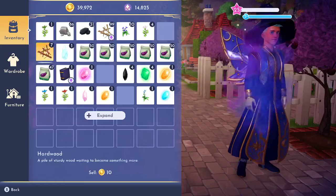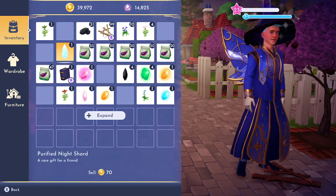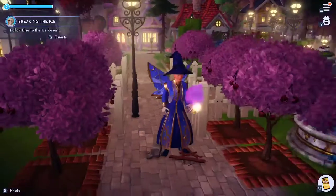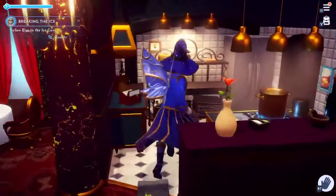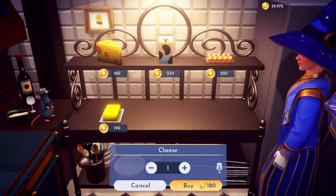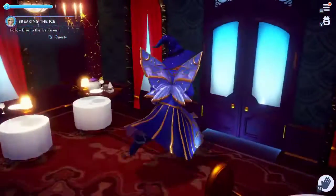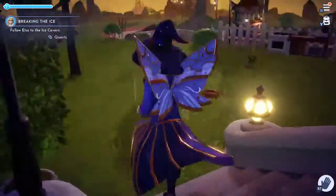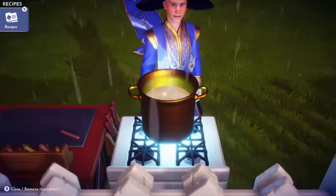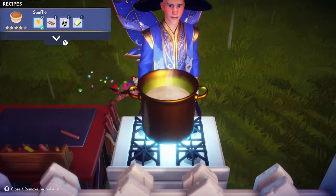We'll do this one real quick. I need to quickly just go and get these ingredients, buy two of them, two of them, two of them. Then run back down to Goofy's store, because that's where I have my oven — literally right there on the left. Then I will cook these two souffles, going to recipes all the way down to Souffle. There's one, and there's two.